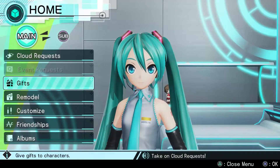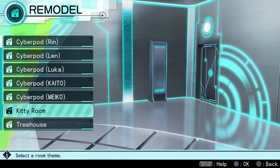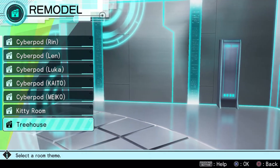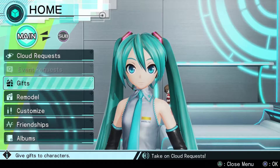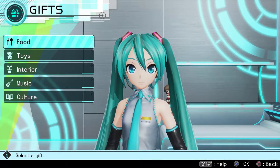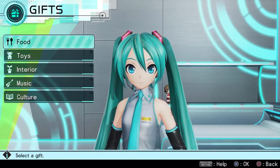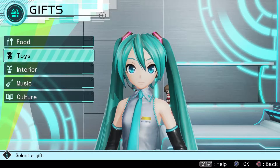First thing we can do is we can give gifts. Second thing is we can remodel. Right now it's at the Cyberboard. We can switch between our currently added Kitty Groom or Treehouse. Characters can request specific gifts, and the interaction and friendship will depend on whether you give them the gift that they're expecting or not. It's kind of hard to interpret, especially since I'm kind of new to this, but we'll see as time goes on.